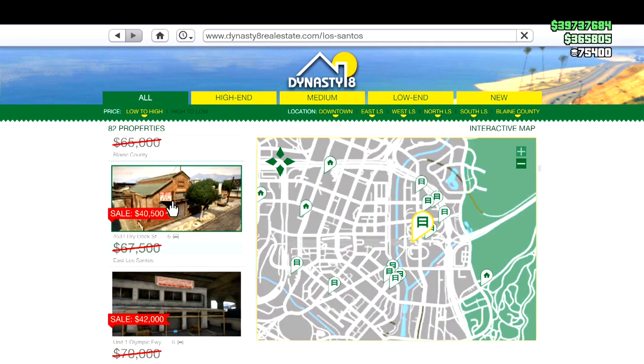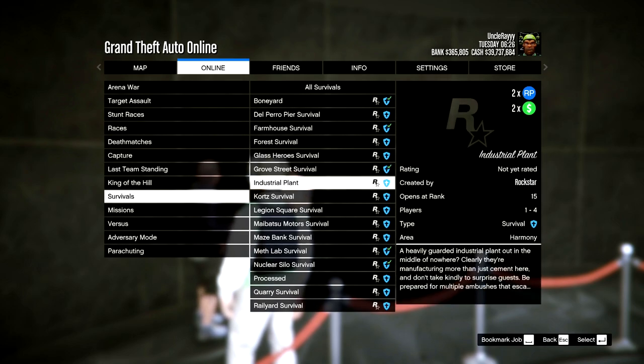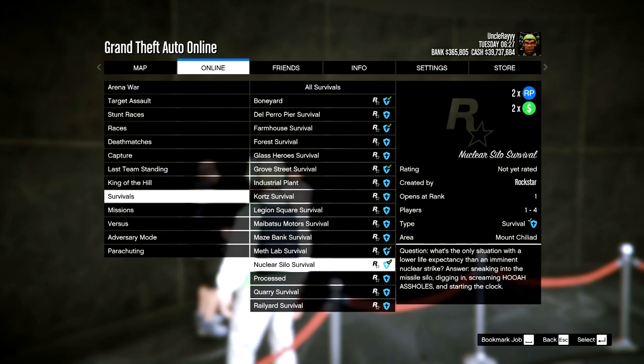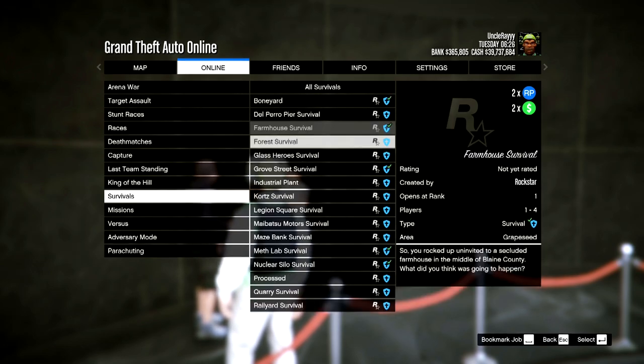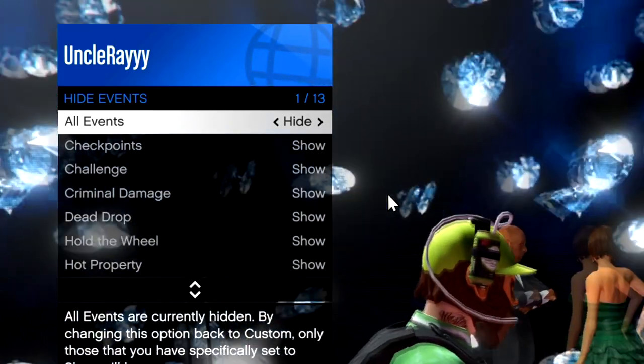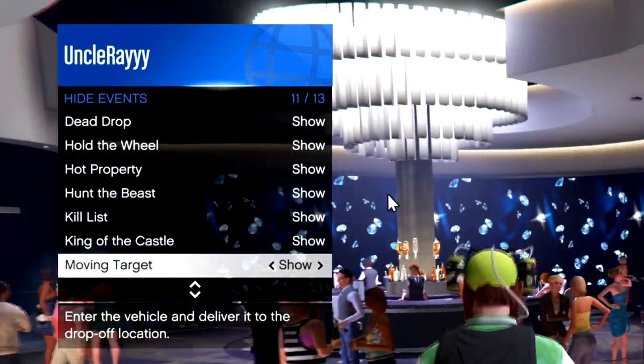Now let's get on to double and triple money opportunities. For double money, we have the Survivals — both the old ones and the new seven that Rockstar just released — for double money and double RP. For triple money and triple RP this week, same as last week, it's going to be free mode events.